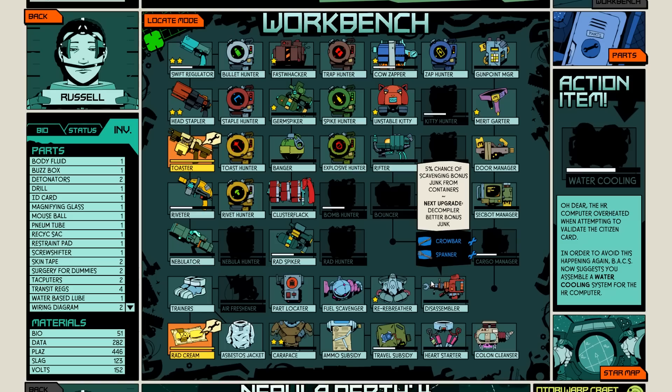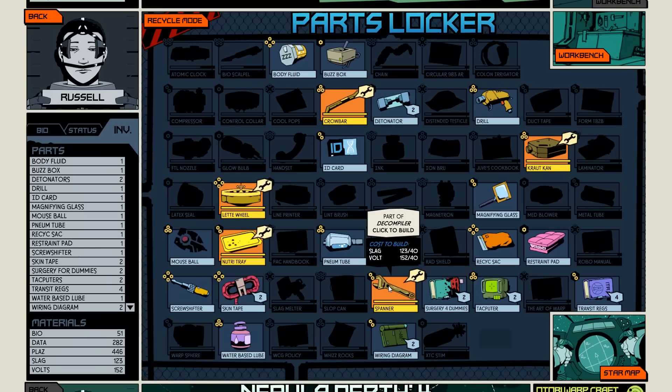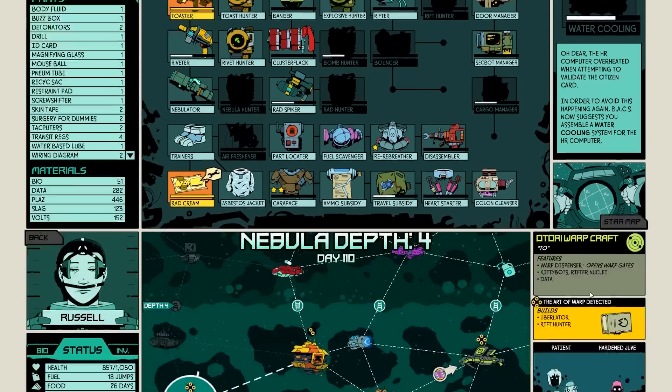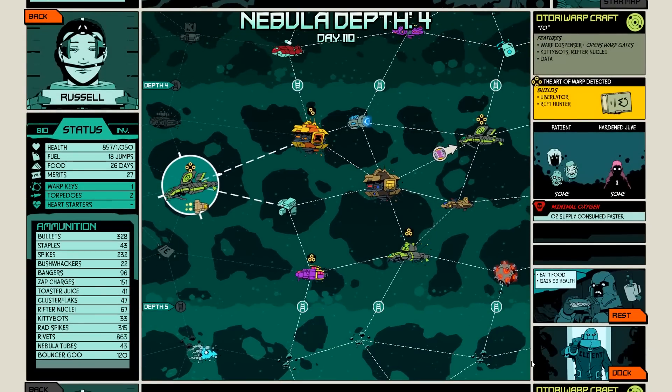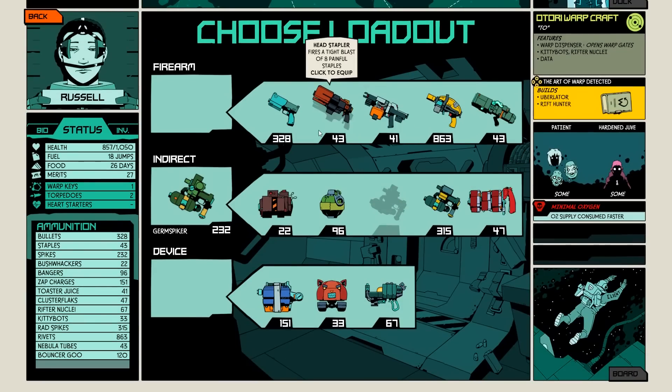Getting the Decompiler wouldn't be bad — extra Crowbars, a Crowbar and a Spanner. That'd take all my Slag, though, and we kind of wanted that for the Rad Shield. Because if I could get even more health, I'd be unstoppable. For now, I think let's just Dock. Let's bring the Germ Spiker.